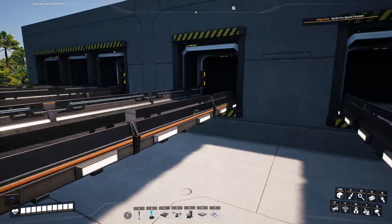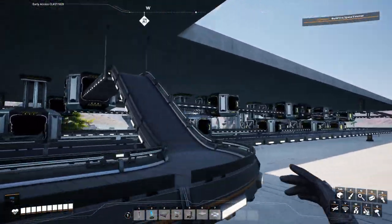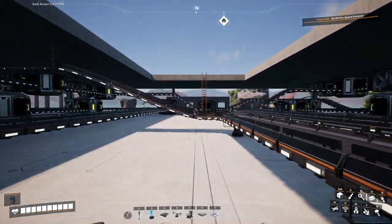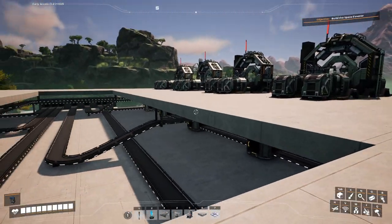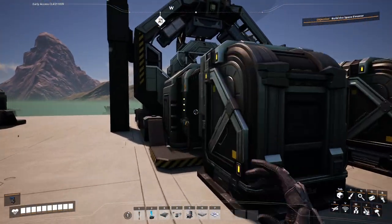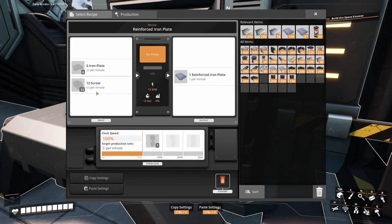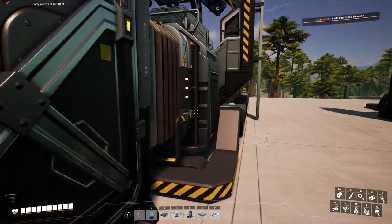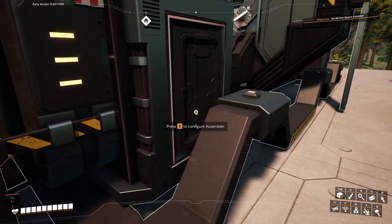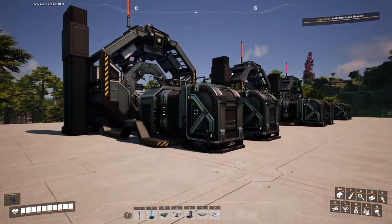Here we are, bringing in those resources that we were making and then distributing them out to our assemblers on the left and our assemblers on the right. Over here is strictly reinforced iron plates. You can see that we are making reinforced iron plates — taking 30 iron and 60 screws. And then over here we have three assemblers: this one's making rotors, this one's making rotors, this one's making rotors.